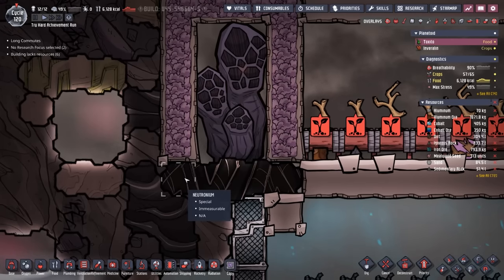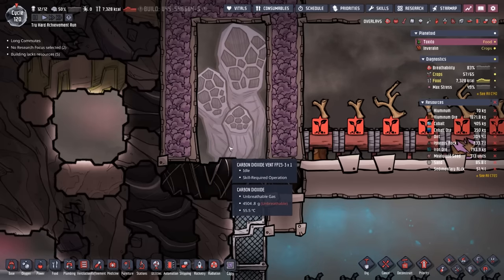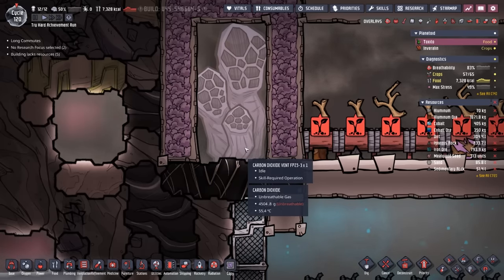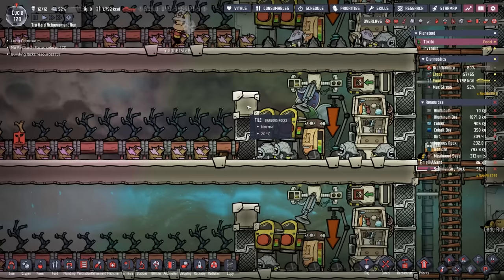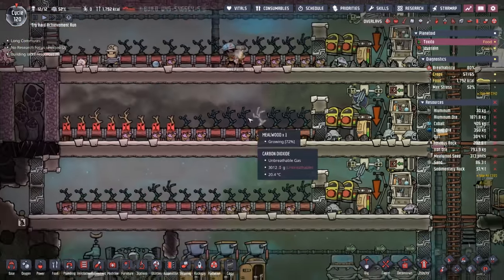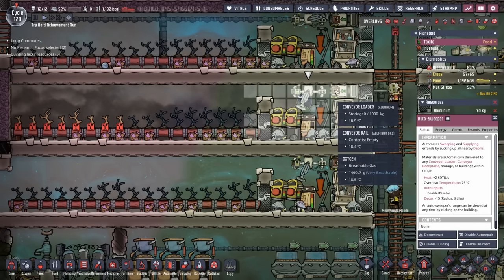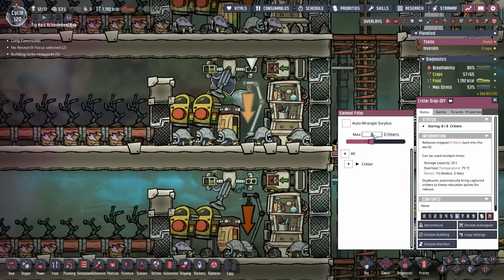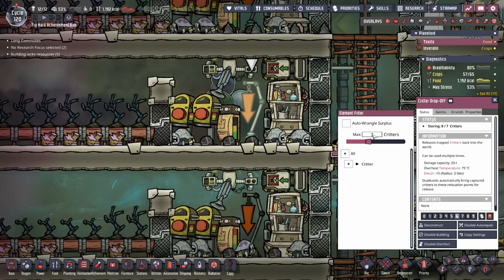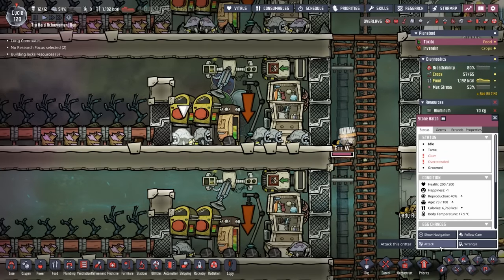It's just that sometimes when we're looking at these vents, they're only two tiles wide and it throws you off. As for this issue, this stable is now only 93 tiles. You could deconstruct the door and the tile and just let them roam free, but then I need to add more auto sweepers and conveyor loaders and I just don't have the metal for that. So the simplest solution is we'll just reduce the maximum critters here to seven.